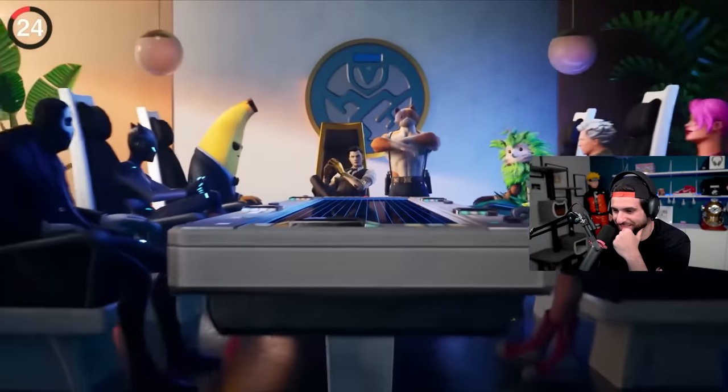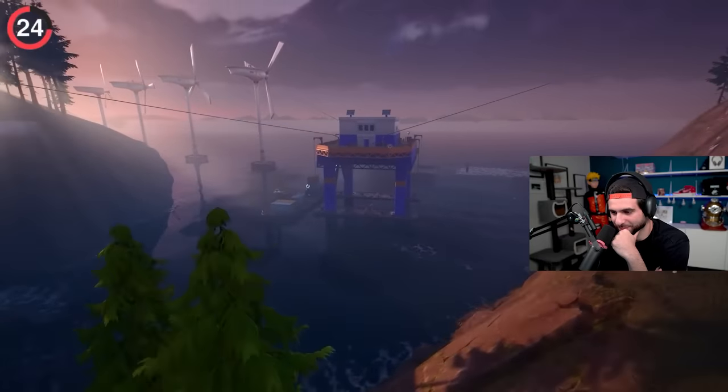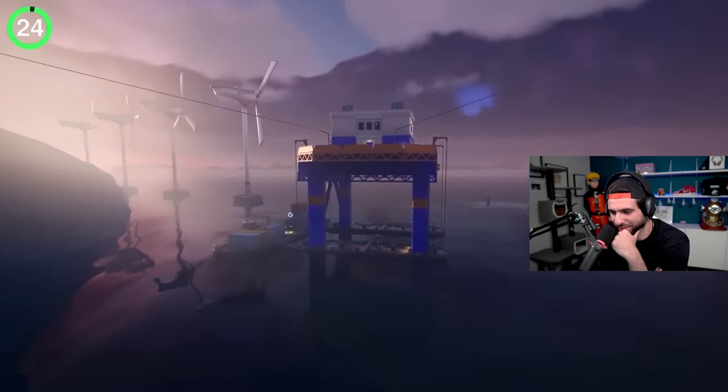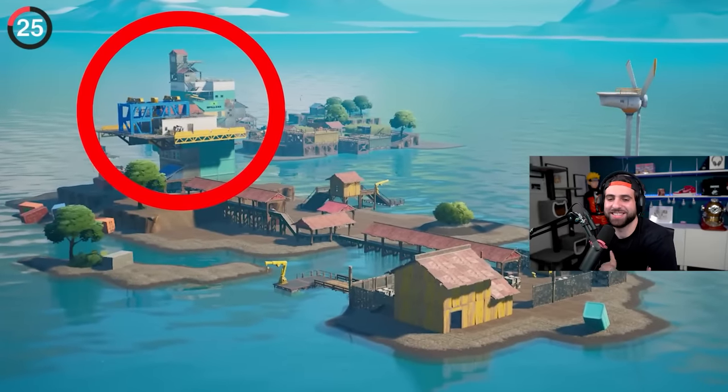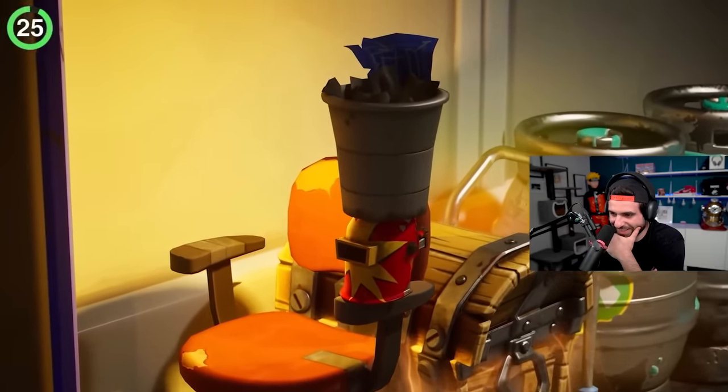There are so many returning characters this season, it's hard to keep track. If you head over to the northeast corner of the map, you can find a bunch of wind turbines and a small oil platform — a great callback to the rig from Chapter 2. But after some exploring inside, you can find TNT and his helmet resting on a chair.